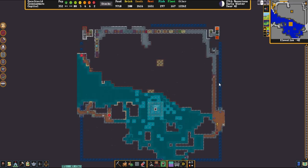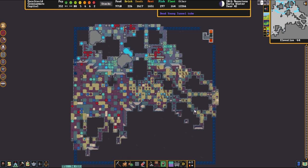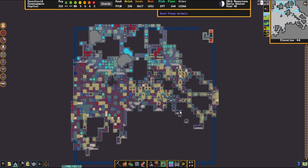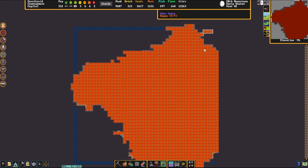We continue moving down and there's almost another fountain down here. This cavern's been flooded, but it does flow off the map down on the bottom there so it can endlessly flood. And then we can keep moving down to the third cavern layer, which is sealed off. Then we can just follow this pump stack all the way down to the lava sea.